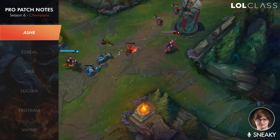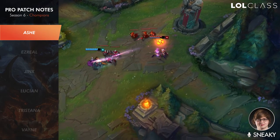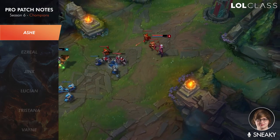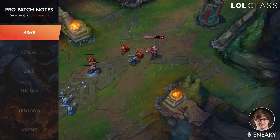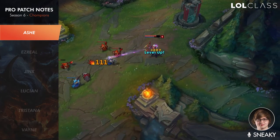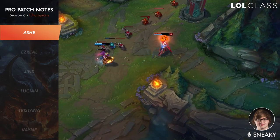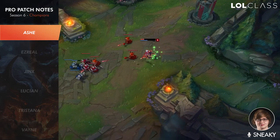It no longer slows extra, which changes her playstyle a bit since throwing out a buffed volley when running away was common. But it still looks strong in teamfights because you can permanently have your Q activated, which does an insane amount of damage. Her W counting as a crit to increase the slow is not a huge change, but it makes the W slow very hard all the time, which is great for kiting. Overall these Ashe changes look really nice.